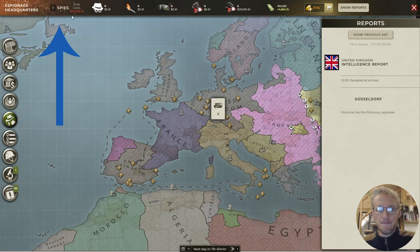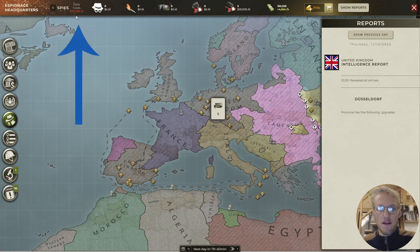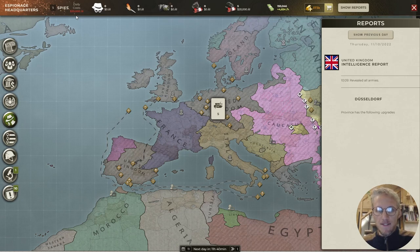I have five spies for a daily cost of twenty thousand dollars. These twenty thousand dollars are important because each day change you get new intelligence from your spies, and at day change you need to pay them. If you don't have the twenty thousand dollars at day change, your spies will desert and leave.